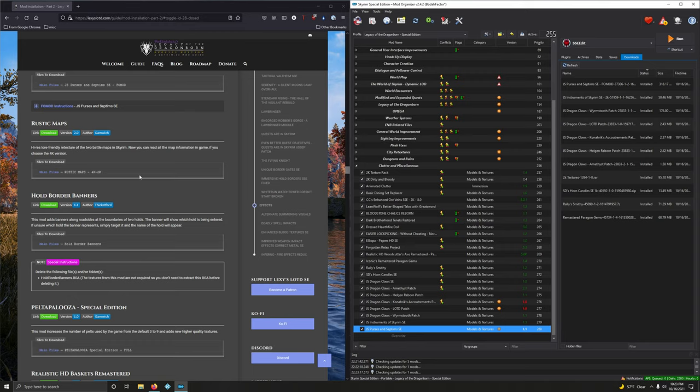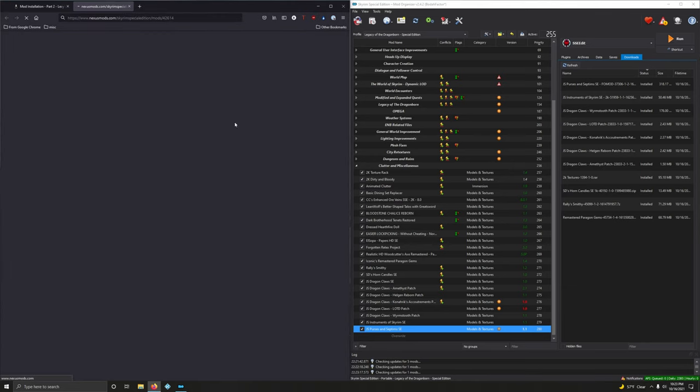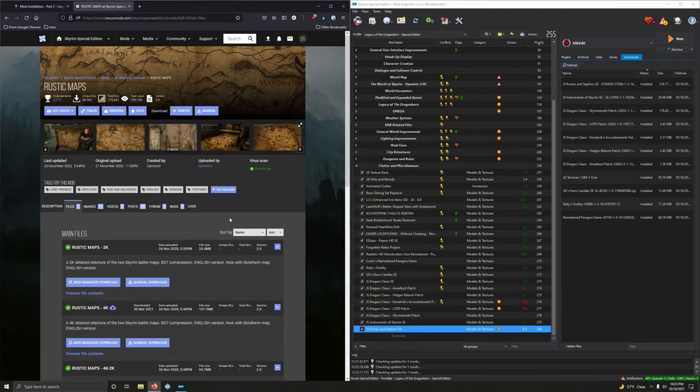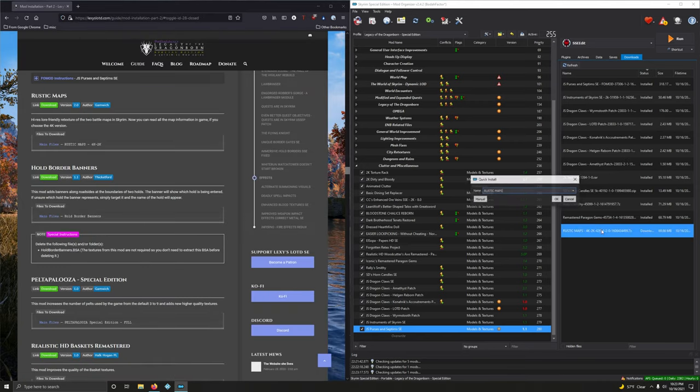Rustic Maps — high resolution lore-friendly retexture of the two battle maps in Skyrim. You can read all the map information in-game if you choose the 4K option. We want the 4K/2K version — third option. Double-clicking to install.